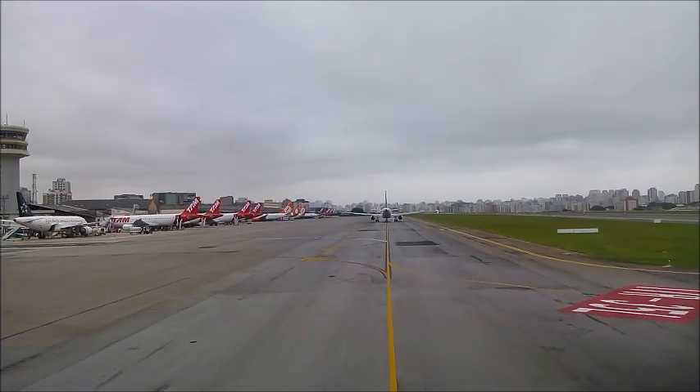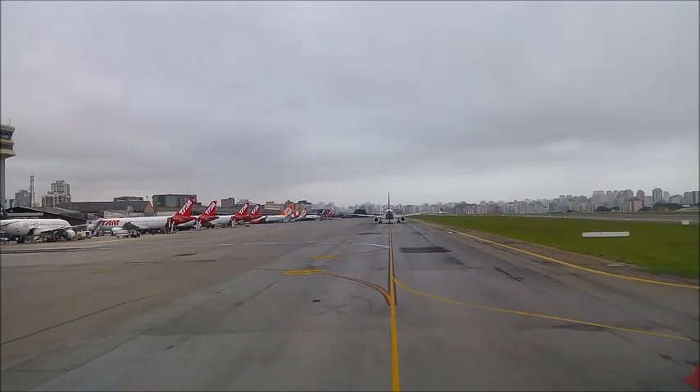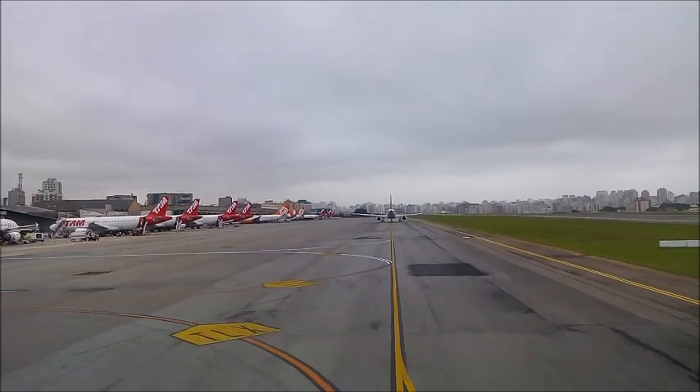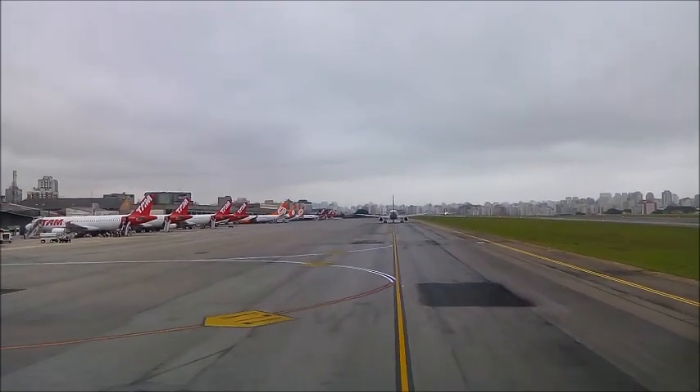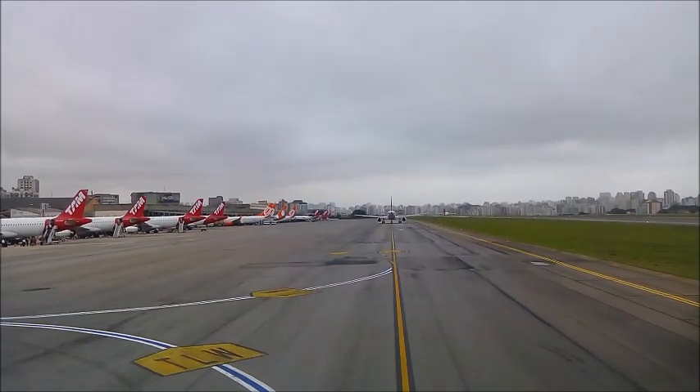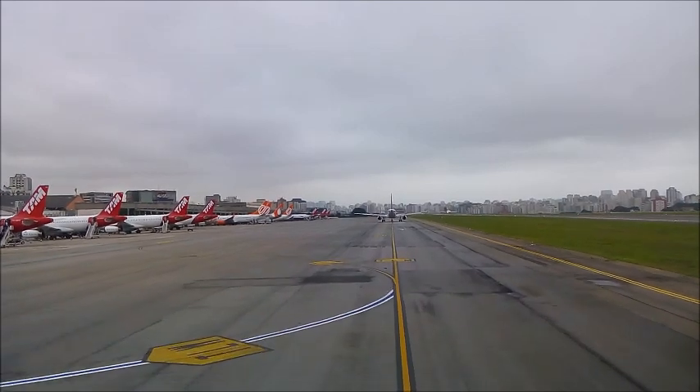Southwest 33-24, say out to vacate. Southwest 33-24 is out of 2,300. Southwest 33-24, thank you for heading of 1-3-0, maintain 3,000, and contact departure, traffic will be underneath you at 2,000 eastbound. Okay, 1-30 heading, maintain 3, call departure, south road 33-24.